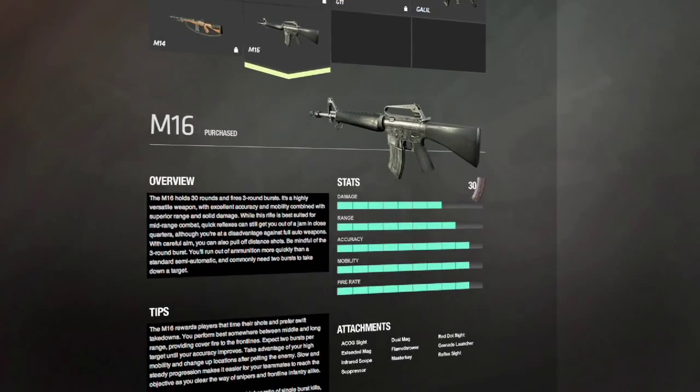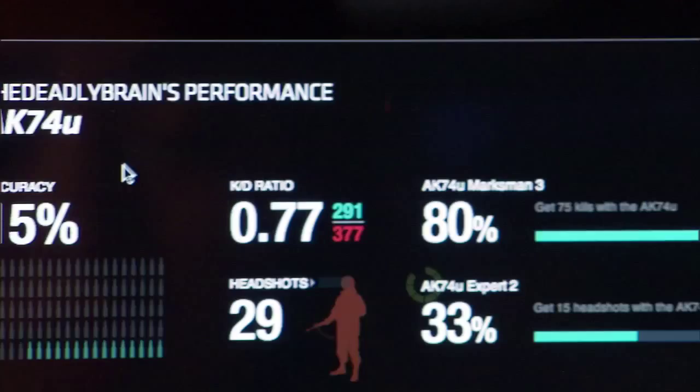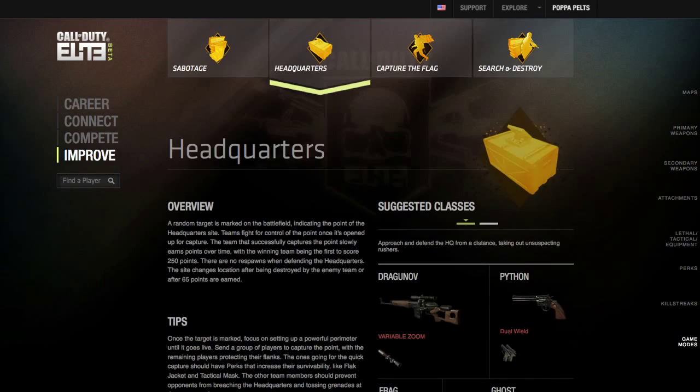Currently the Improve feature in Call of Duty Elite has information about weapons, equipment, perks, killstreaks, maps, and all the game modes that are in Black Ops.